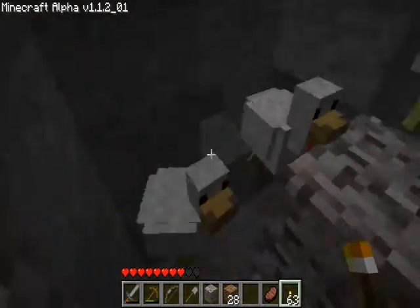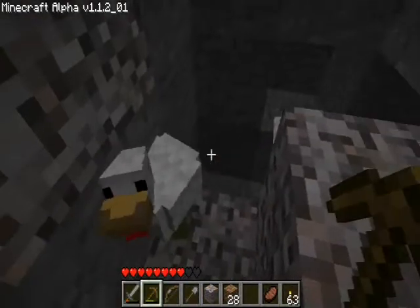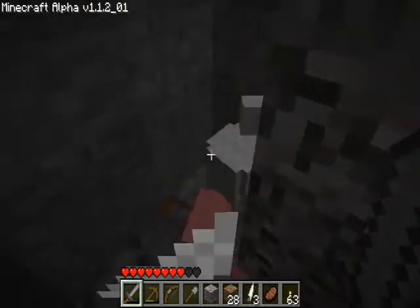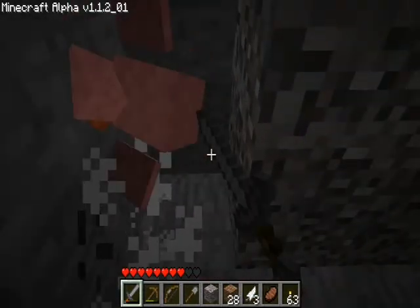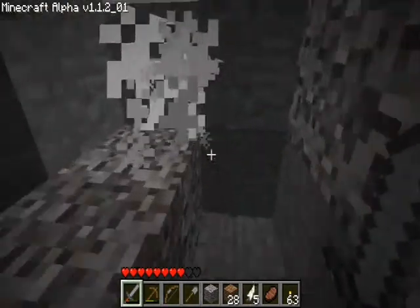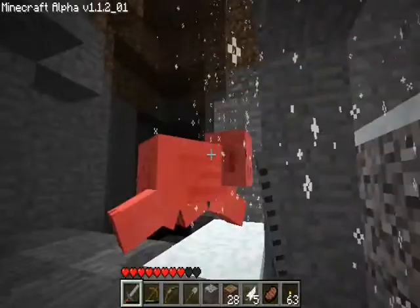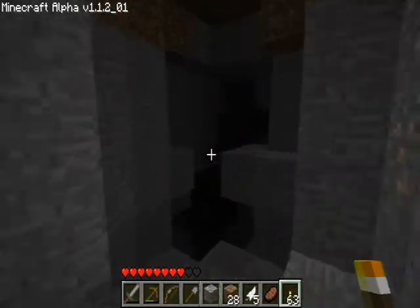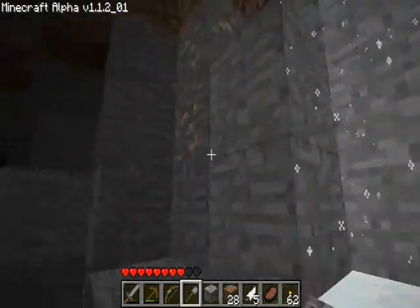There's a ton of chickens in here — what the heck? Look at all of them. I'm going to take all their feathers. All these feathers are going to be used for making arrows. And that one for food. There's some more. And iron — I almost missed it.